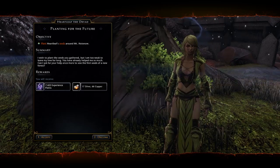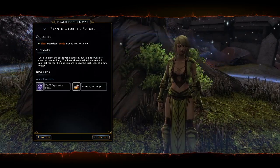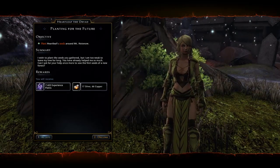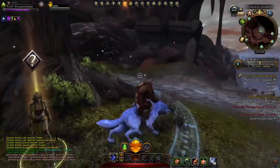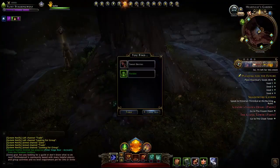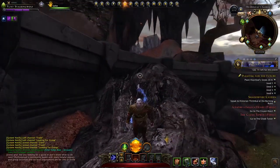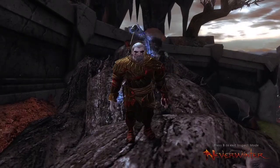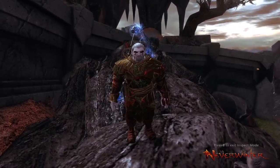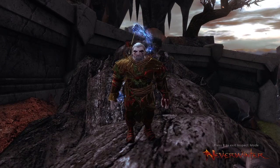Heartleaf says she wishes to plant the seeds but is too weak to leave her tree. She asks for our help once more to sow the first seeds of a new forest. Yeah, I'm running around anyway — I don't mind. Let's run around here. Treasure right here by the tree — how did I not see that? Anyway, this has been another BMO Creative Neverwinter Let's Play. We are squaring away Hotenow now, working with Heartleaf and Prospectors, and we just did a dungeon run. If you like this kind of thing, please go ahead and give it a thumbs up and subscribe. We will see you in the next one. Thanks so much, bye!